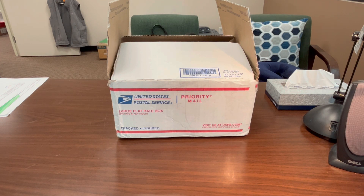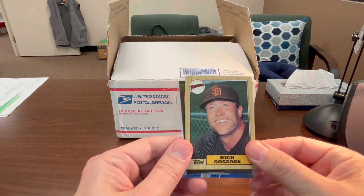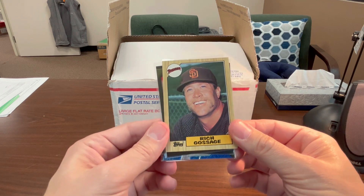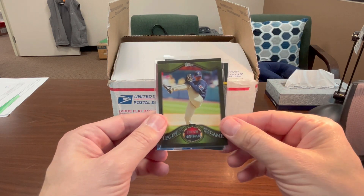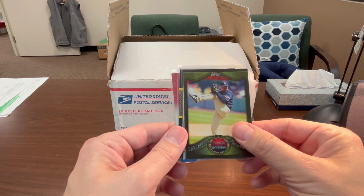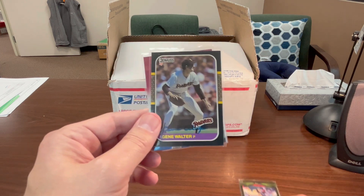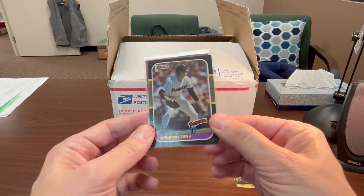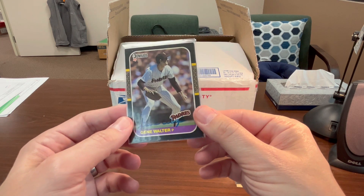I took out one, two, three, four, five, six, seven different things. Here are the binder cards that will go into the Padres binder. I've got a 1987 Topps Rich Gossage, better known as Goose. I've got this Legends of the Game Trevor Hoffman from Topps, and what looks to be an in-person auto of Gene Walter from 1987 Donruss — that's pretty cool. I remember opening a ton of that product as a kid.